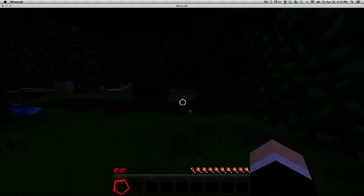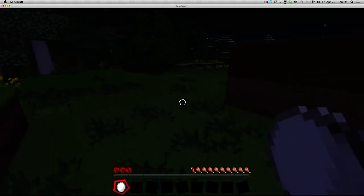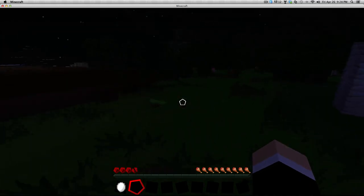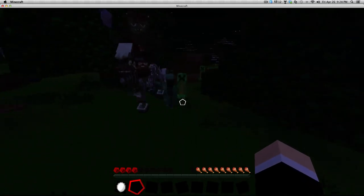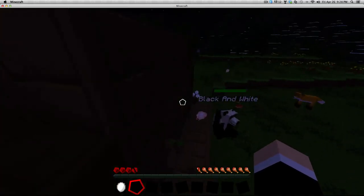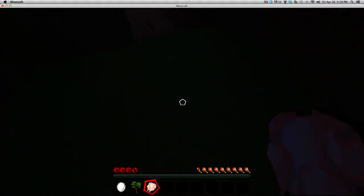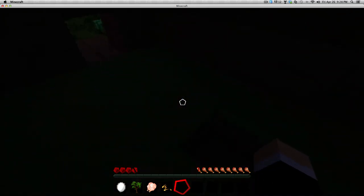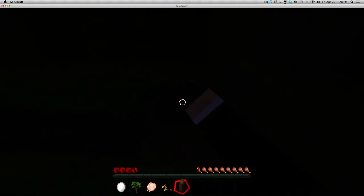Holy cow, this is such a huge vein of coal! This is unbelievable — I think I just found the biggest coal vein I've ever had in Minecraft. There are four creepers over here — it's a creeper party! There's nothing I can do — just put some dirt there. There we go.